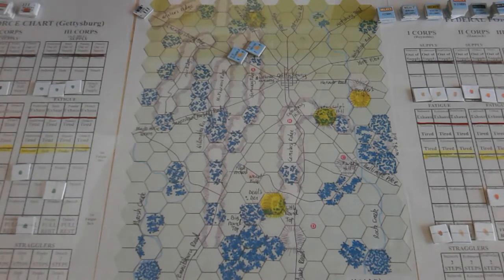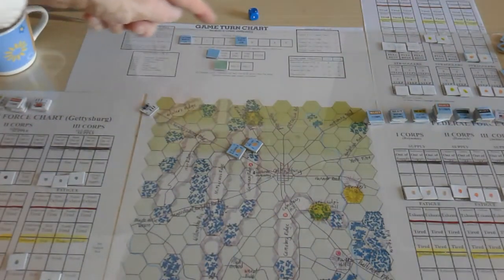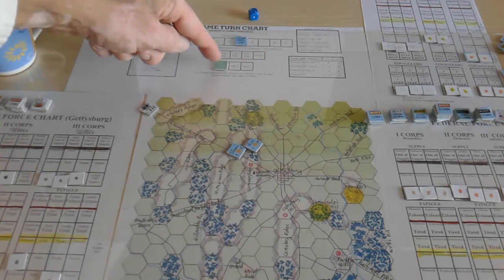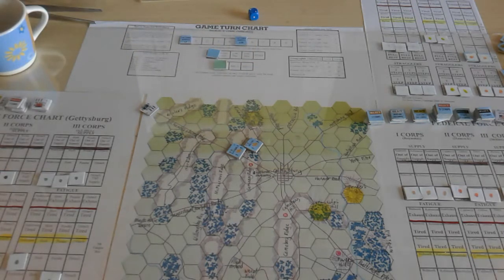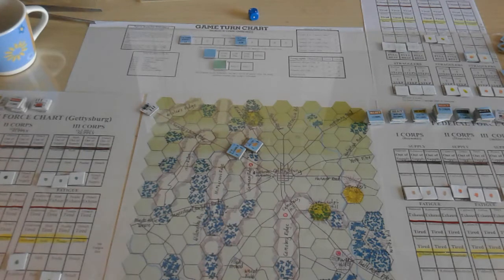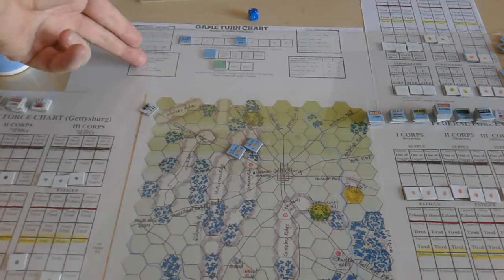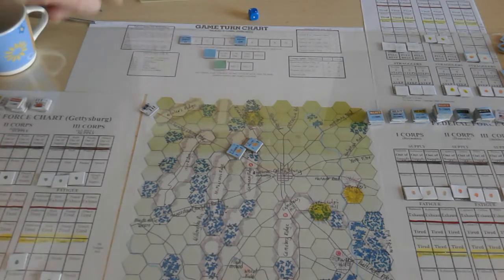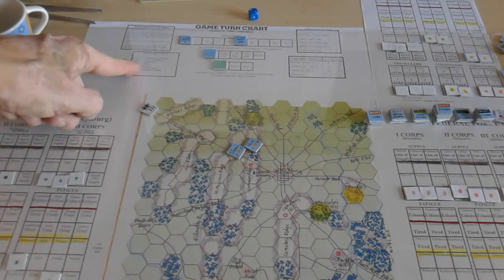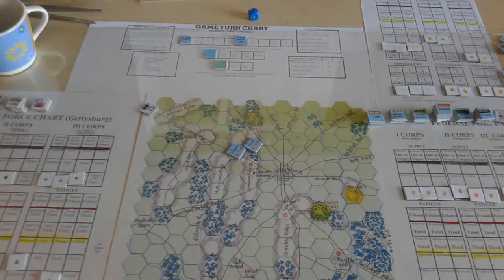What do we have here? We have the classic beginning 6:30 a.m. turn. Up here I have the game turn chart, so you've got a victory points chart, four day turns and one night turn, then three days - so potentially 15 turns in this game. You start at 50 victory points, which is a draw but at the top end towards the Federals. Below 41 victory points you start getting Confederate victories; above 50 you get Federal victories.